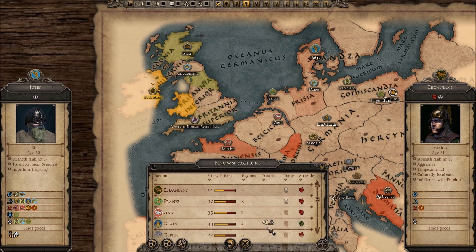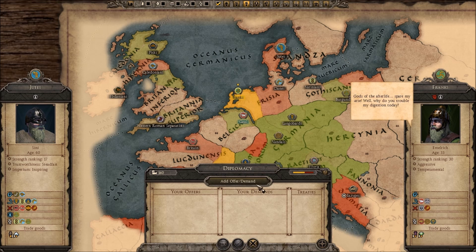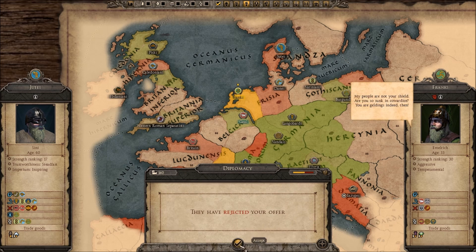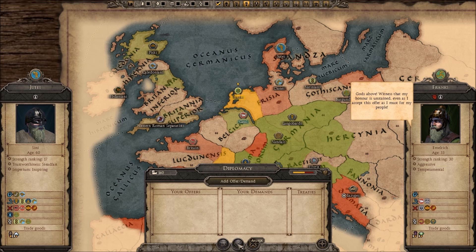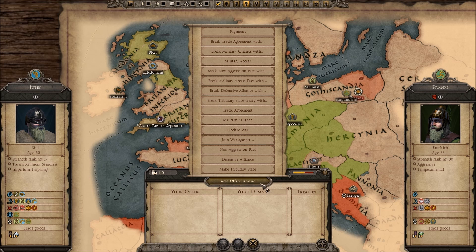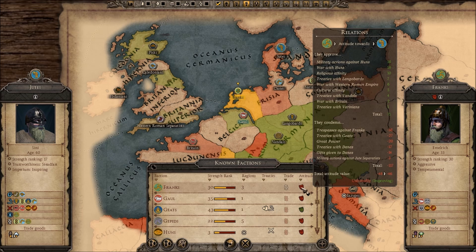Nope. The Franks — their fighting with the Garamantians is a bit strange. One faction says: 'Guards above witness that my honor is unstained even as I accept this offer as I must, for my people.' Attack the Huns — interesting. Even an unfriendly faction going with us against the Huns can be very useful, and it's improving as well now.